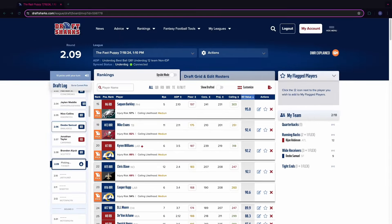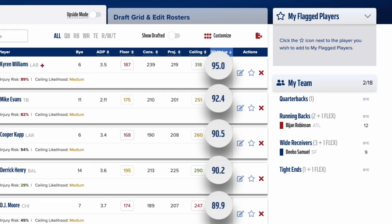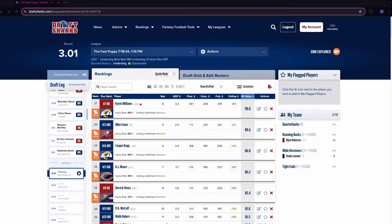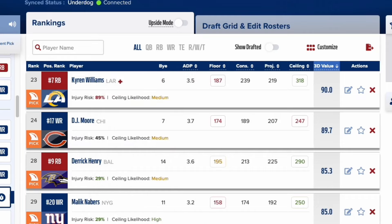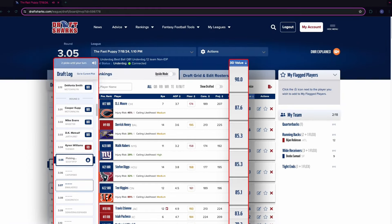Next up is the 3D value. 3D value is a score ranging from 0 to 100 that takes into account three crucial data points built off those 3D projections. One, league format and scoring. Two, positional scarcity, determined by a cross-positional algorithm. And three, dynamic draft conditions such as team needs, positional scarcity, and a player's likelihood of hitting his ceiling. The board also automatically recalculates 3D values and re-ranks players after every pick, so there's no need to refresh your board to see the latest recommendations.